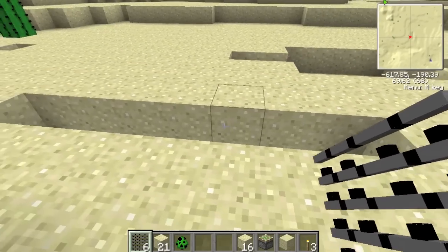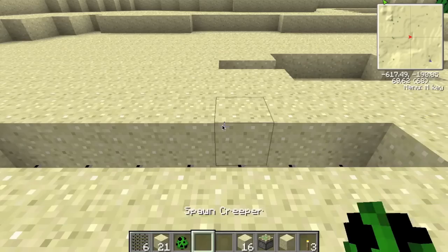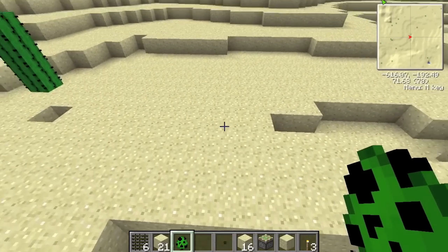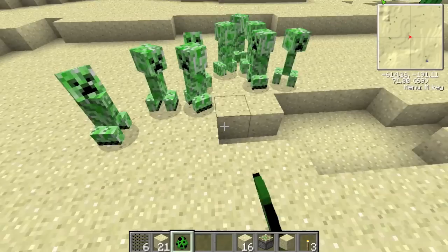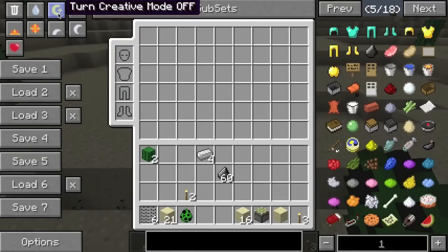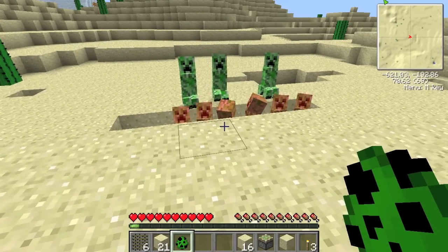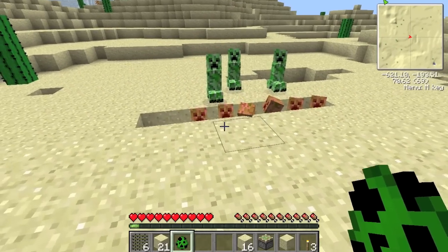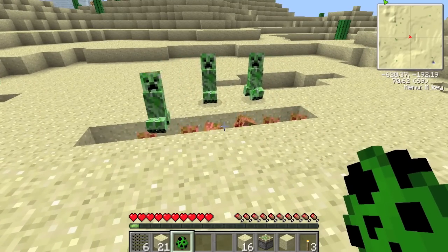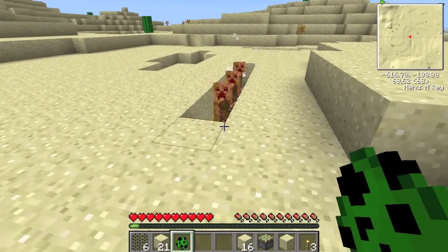This is my example trench. I am going to spawn a load of creepers on this side and see how effective this actually is. There you go, that's a lot of creepers. I will turn my mode to survival so they'll all chase me - and they have fallen in and as you can see they've gone red. That's because they're constantly getting damaged. That's how effective it is.